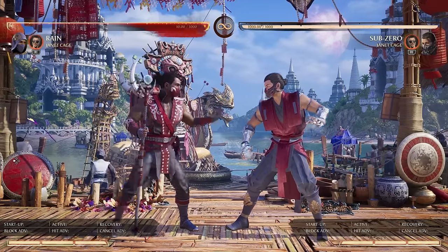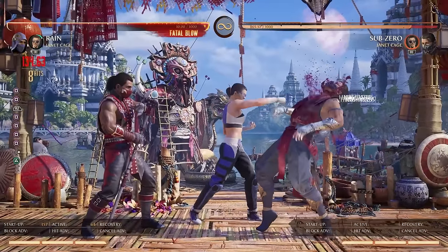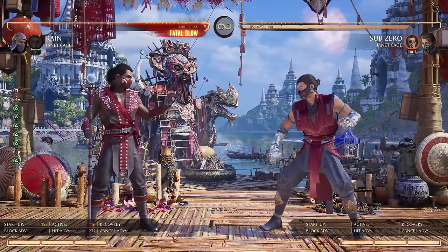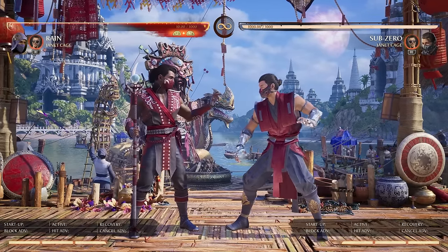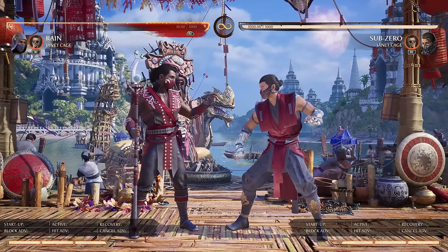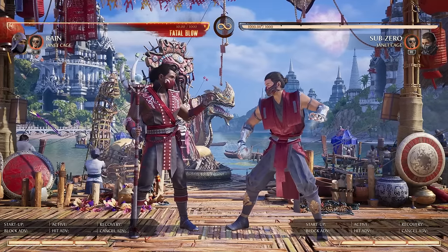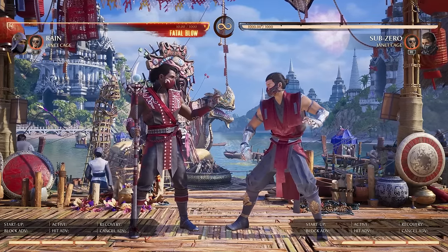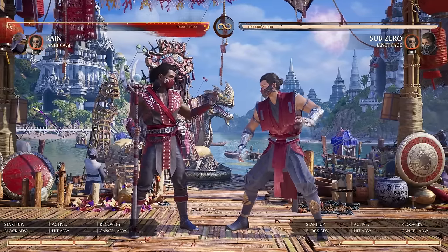It debuted with Kenshi and now Janet Cage is very much doing the same kind of thing, where you can control a separate character separate to your own — your base fighter — to do some extra stuff. She came out yesterday, however I wanted to do this video today so I had time to really play, grind it out, and figure out how this cameo works, because to be honest she's really complicated. She is by far the most complicated cameo in the game, and might even be the most complicated character in the game outright.